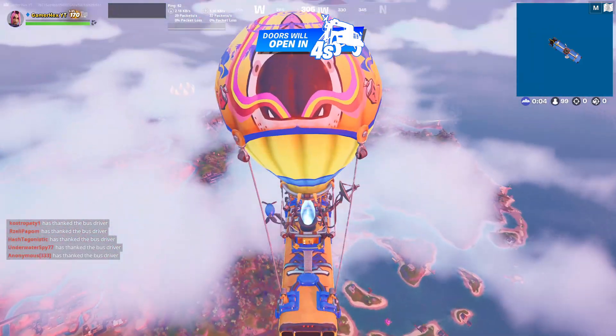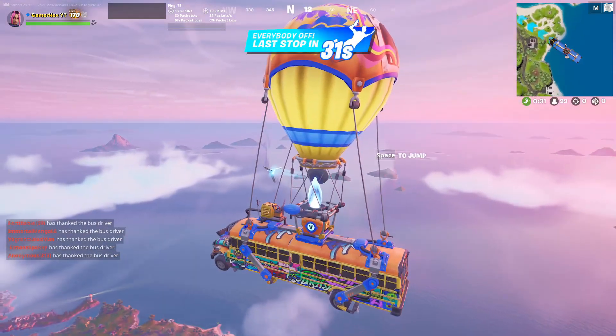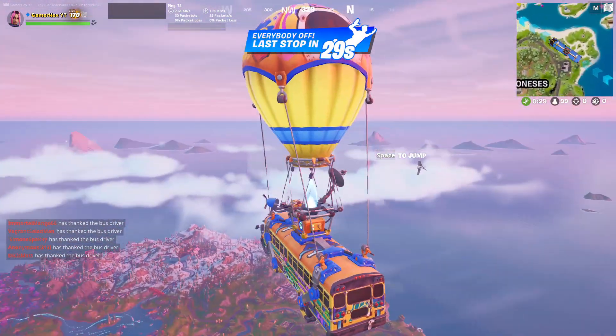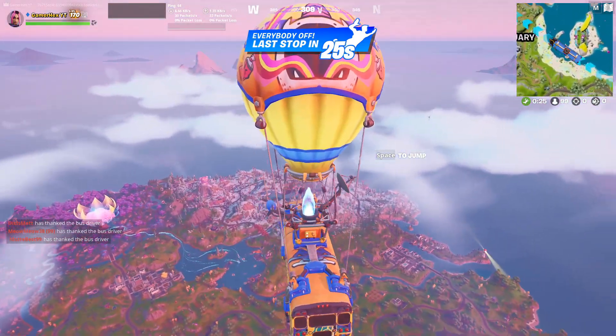Hello everyone and welcome back to Fortnite Advance. So if you want to get the Star Wars items, firstly guys, play a solo game and follow this plane. Follow it with your eyes and wait until it lands to know where exactly it's gonna land.